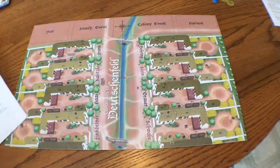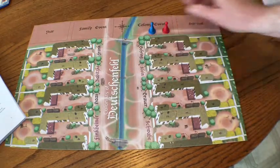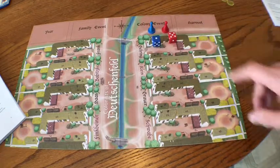There are a couple of pawns that you get as part of the game. You also get a couple of dice. You'll notice that the dice match the color of the pawns — we'll get into that in a little bit.